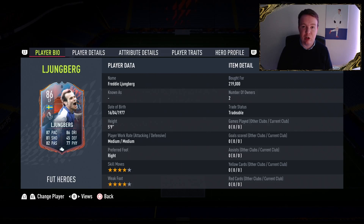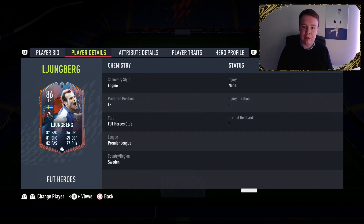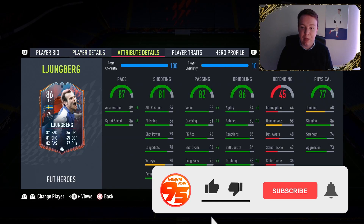5 foot 9, medium-medium work rate, right-footed on the left so he likes to cut in, with 4-star skill moves and a 4-star weak foot. I just dropped over 200k, so it's not too bad for a new FIFA Heroes card. His acceleration is 89 with 86 sprint speed.